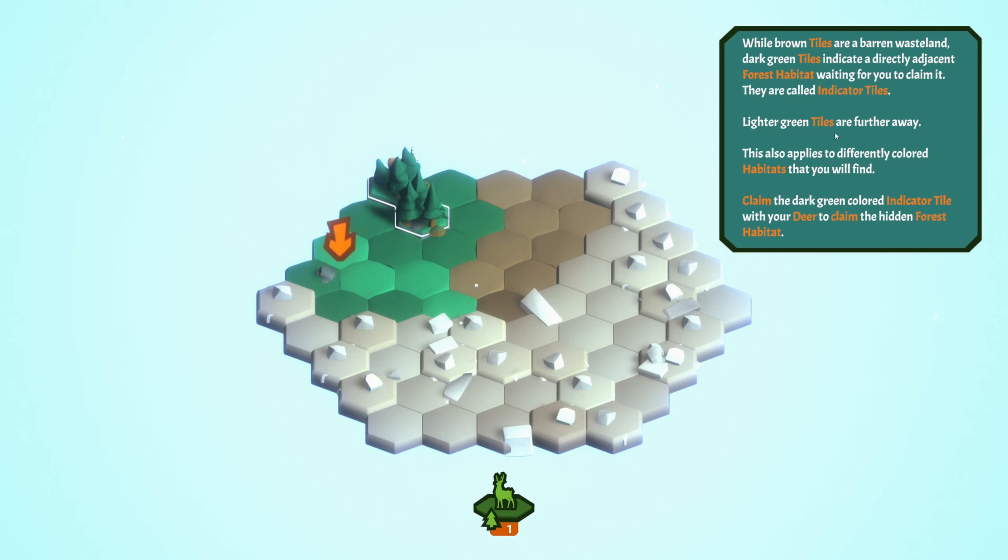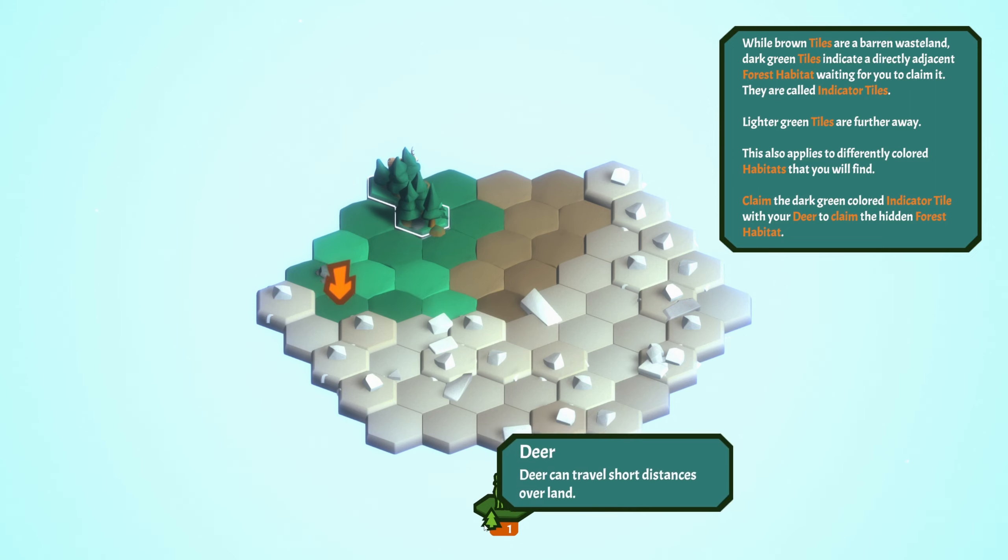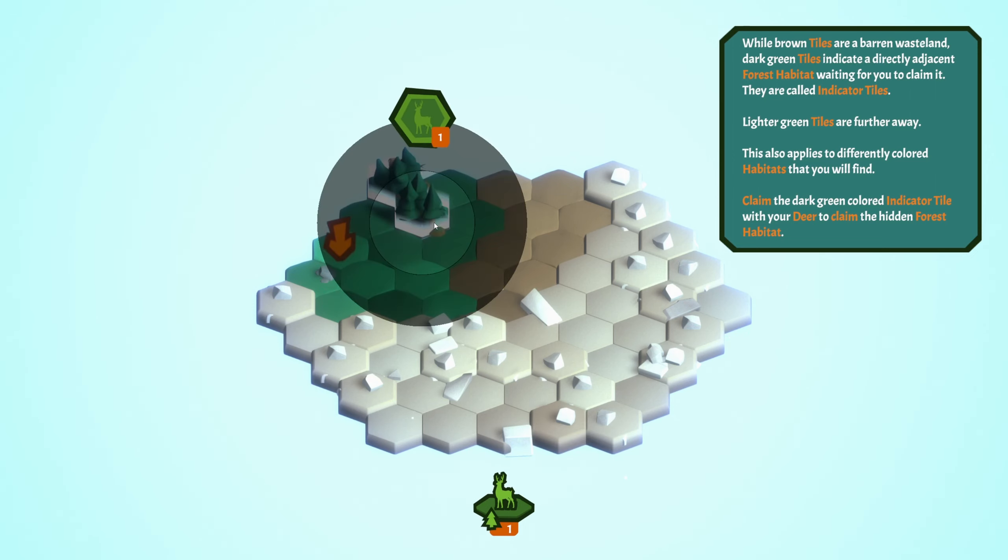Brown tiles are barren wastelands. Dark green tiles indicate a direct adjacency to a forest habitat - these are called indicator tiles. The lighter green tiles are further away. This also applies to differently colored habitats that you'll find. Claim the dark green indicator with the deer to claim it. Huh, so wait, what?